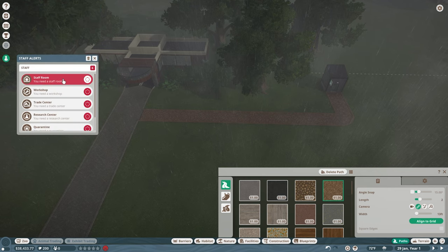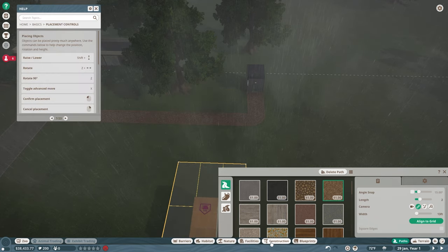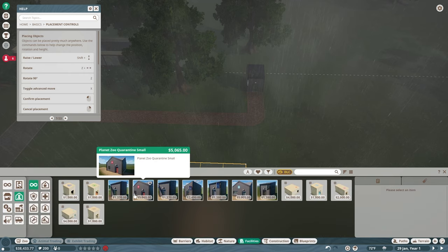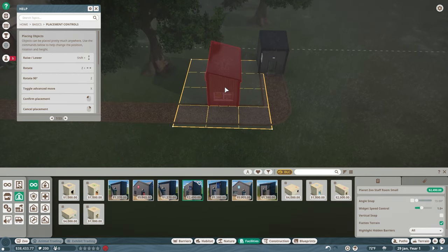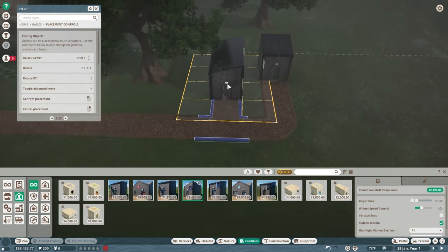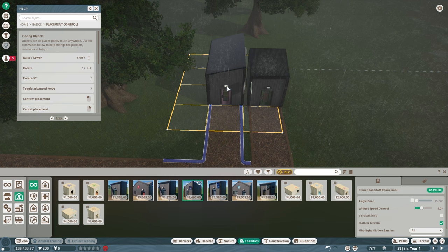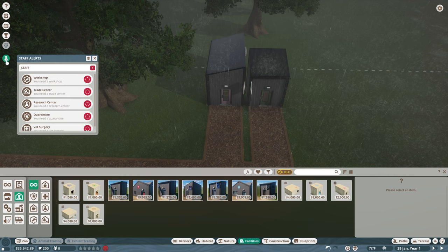Now we need a staff room. I'm going to come over here to facilities and look for a small staff room. That's a little different from what was in Planet Coaster. Put that right there — staff room is done. Now we need a workshop.